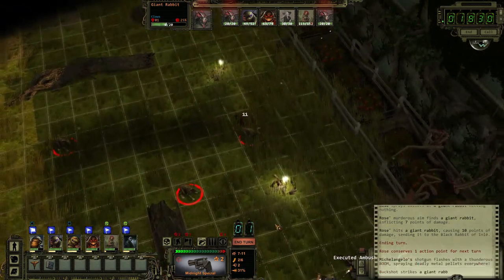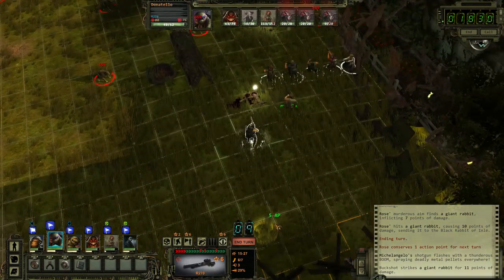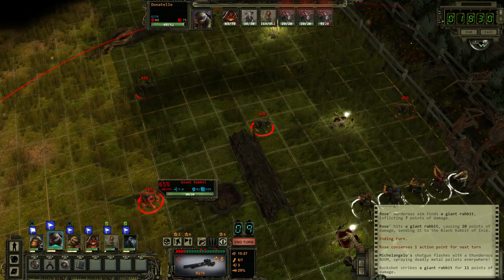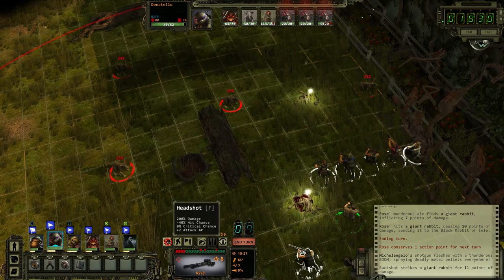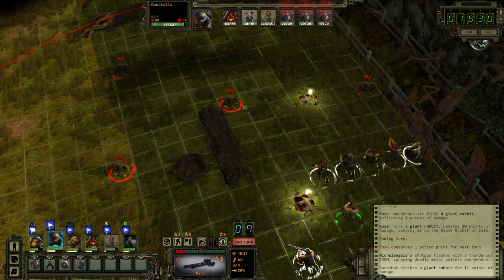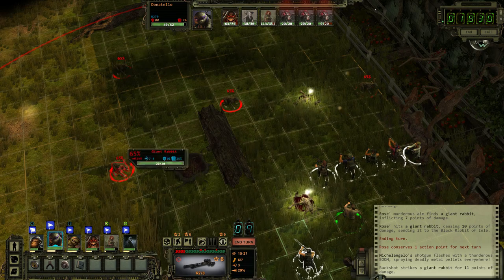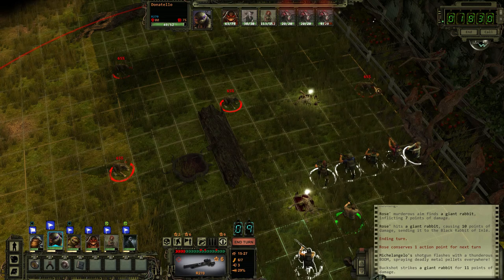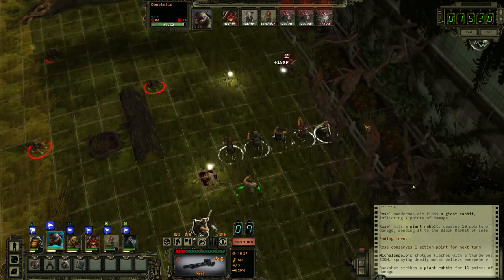One of these is gonna cause that ambush. There we go. Okay, I feel like there's a lot more than there should be here. Nine. One thing I don't normally use is headshot, because it drastically reduces our chance to hit. So I'm not sure the best time to try it. This is a rabbit that's going next — if I could really damage that... I'm gonna go for it. Nice.